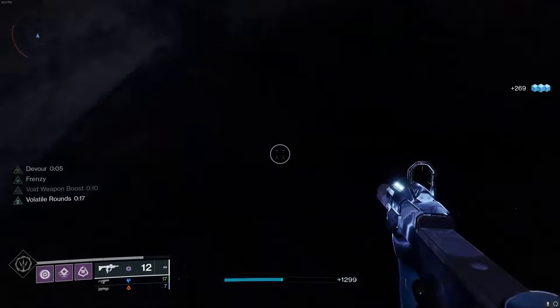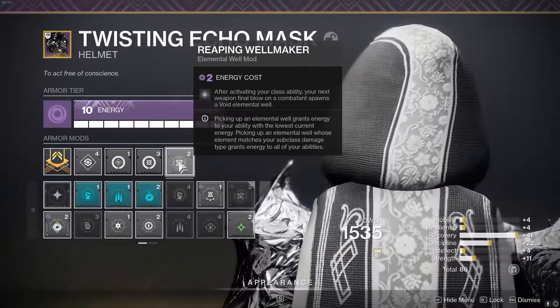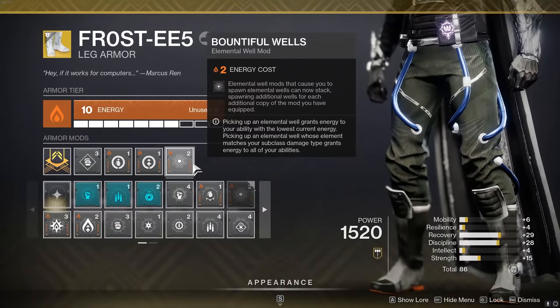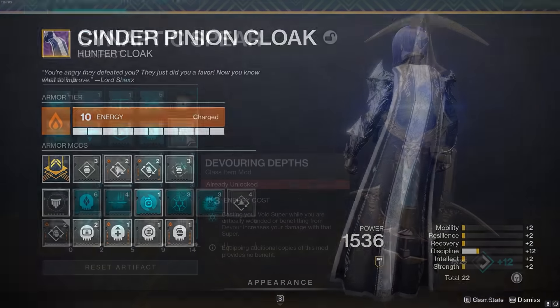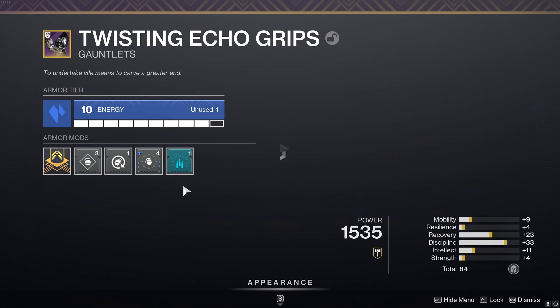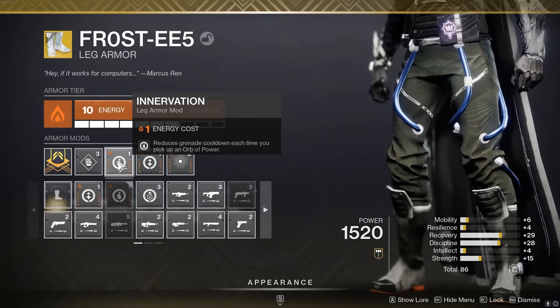In order to make the Funnel Web do its job, we need to proc Volatile Flow and Font of Might. The best way to consistently do this is with Elemental Ordinance, since we're spamming our grenades like crazy and that's going to spawn wells every single time we get a kill with our grenade. Pair that with Reaping Wellmaker and we spawn void wells pretty much every four to five seconds. Slap on Bountiful Wells and each well we spawn now spawns double the wells, giving us insane energy back for our dodge and grenade — though this mod is pretty much optional. Slap Bomber on your class item so you get grenade energy whenever you dodge. You can also replace one Bomber for the Devouring Depths artifact mod, which gives 30% extra damage with your super whenever you have Devour active — great for the raid. Put Grenade Kickstart on your gloves to reduce grenade cooldown, and Recuperation paired with Innervation on your boots to further reduce grenade cooldown when you pick up an orb of power.